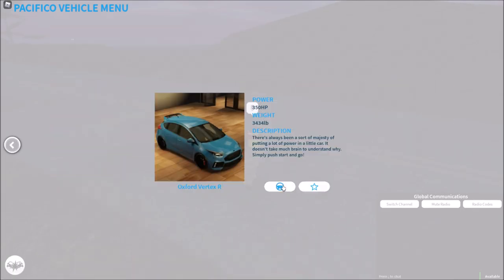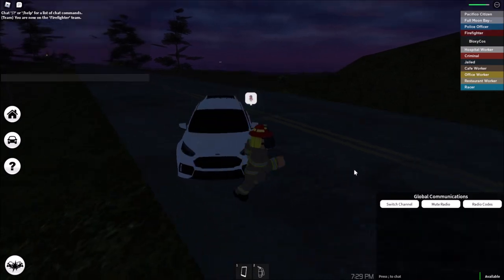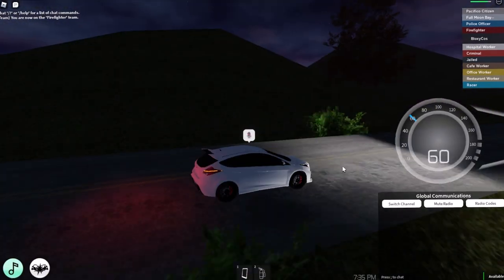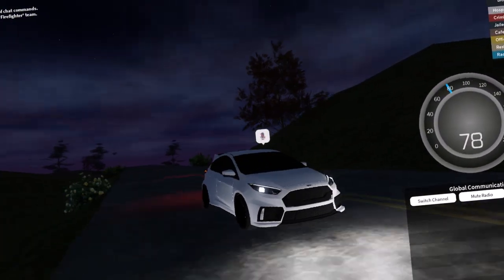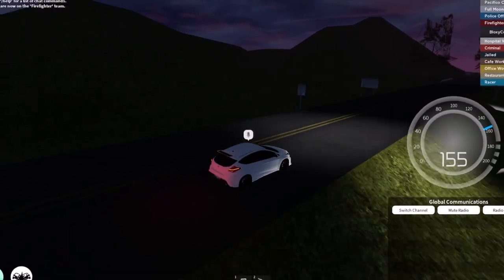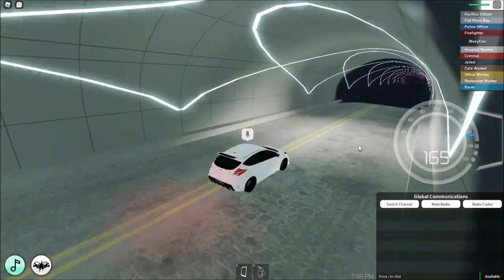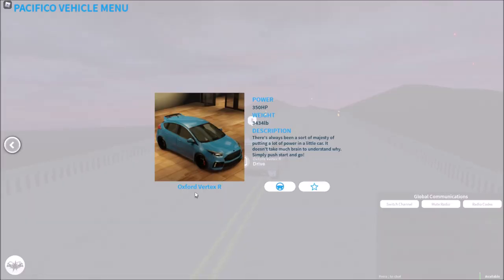There's a lot of different ones so let's just test them all out. The sound is not bad — it looks pretty cool, it has a spoiler and it's pretty decent fast. 165 miles an hour for the Oxford Vertex R.